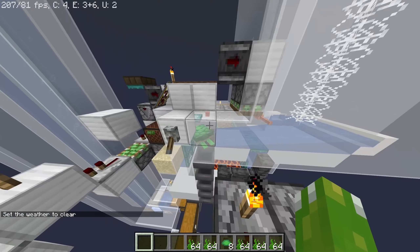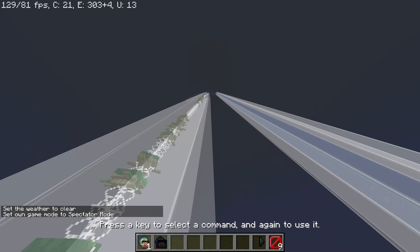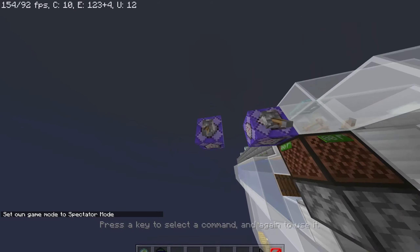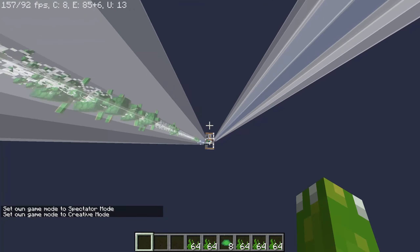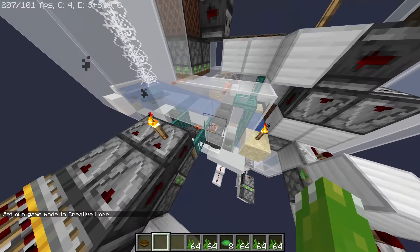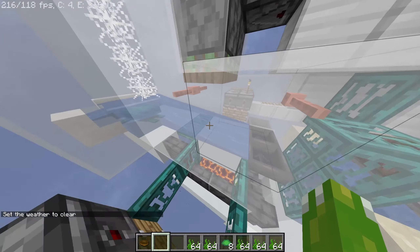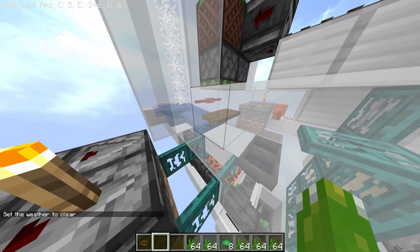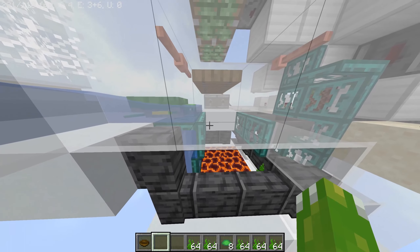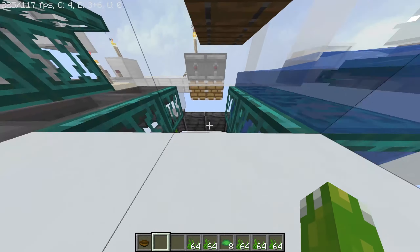So if I set the weather to clear here, you'll see the system is going to automatically switch over to its alternate kill mode. So instead of using lightning to kill the turtles — it's a very gruesome farm by the way, I apologize if you like turtles. I personally like turtles, but you've got to admit bowls are also pretty cool. Anyway, once it's daytime, obviously there's not going to be any more lightning, so the farm uses a daylight sensor to detect when it turns back to clear weather or daytime, and then the turtles pile up and fall into this pit of magma and die there.